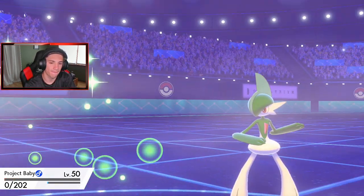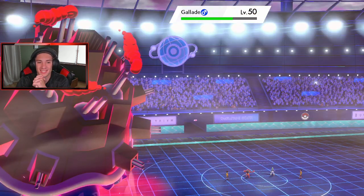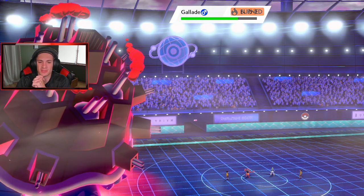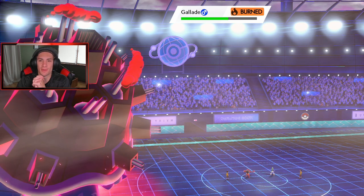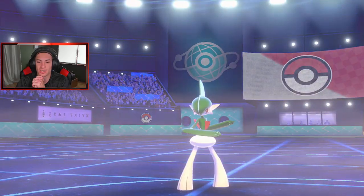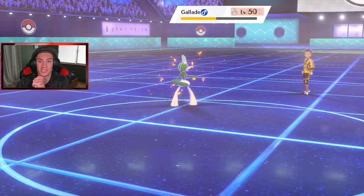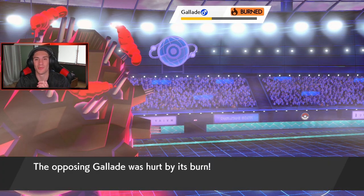Incineroar is down — I'm not worried about him. I'm going to get my boy Lycanroc out here. I should have one more turn left in the Tailwind, so I can go for a Play Rough and whack on that thing. I might change up the weather now. The heat doesn't really help us out too much, but that Vortex does — that's exactly why I wanted it.